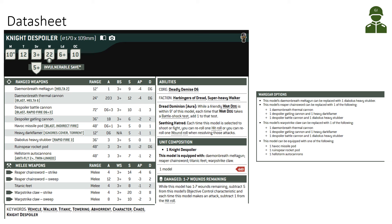The Despoiler's special ability is that every time it's selected to shoot or fight, you can re-roll one hit roll or one wound roll when resolving attacks. So if you have the Daemon Breath Thermal Cannon with few shots and miss one, you can re-roll that for free. With the Despoiler Gatling Cannon at 18 shots you can re-roll one, which is probably more effective with a big weapon, but always good to get a little more out of your attacks.